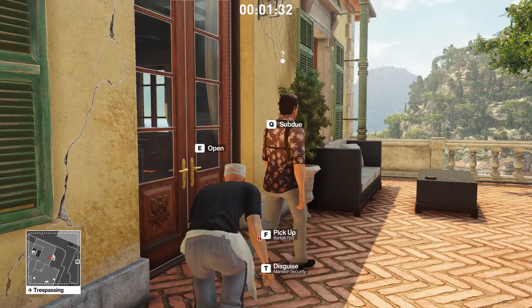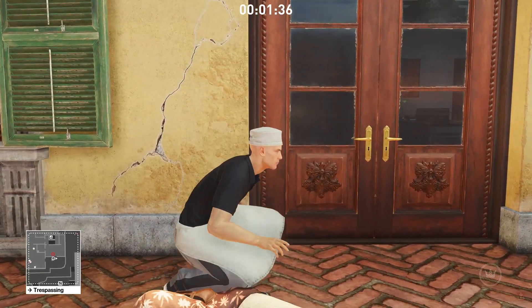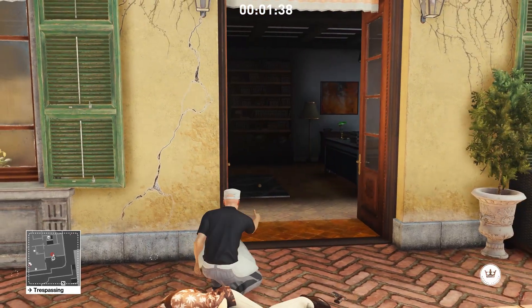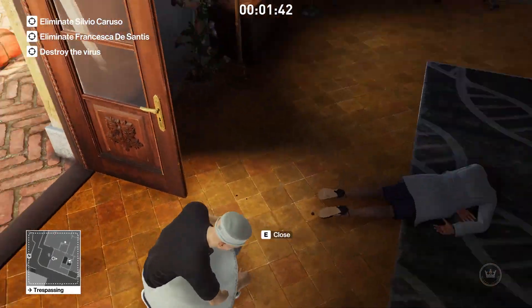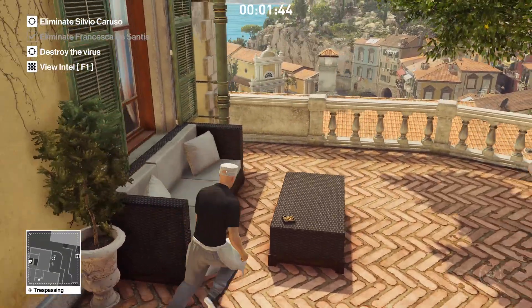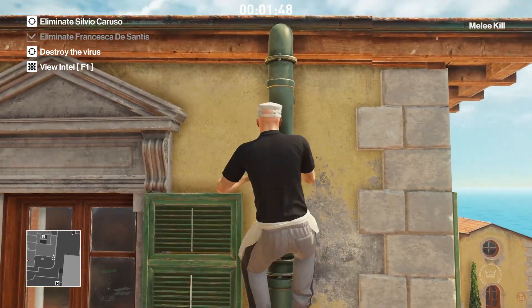Try to make sure the bodies aren't in view when you open the door, otherwise they'll be spotted by the target inside. We use another coin here so he can't see us, and I opt to throw the knife. Because while you can try to silent eliminate, the angle is a bit awkward here. Remember to loot the bio card, because we'll need that.